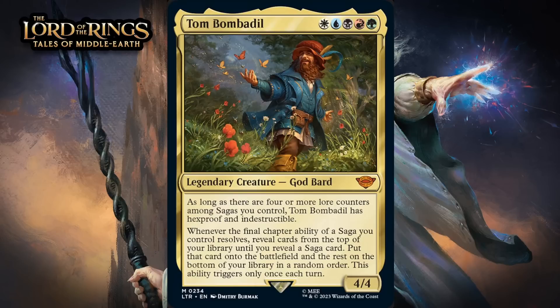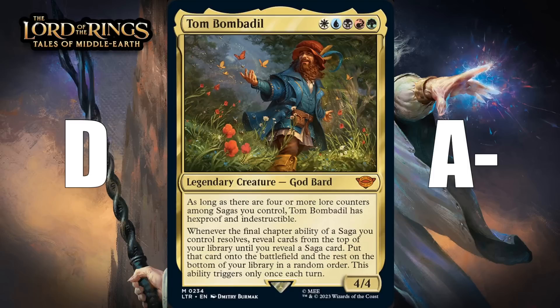Next up, it's Tom Bombadil, which costs 1 mana of each color. It's a 4/4 legendary God Bard at Mythic Rare. As long as there are 4 or more lore counters among sagas you control, Tom Bombadil has hexproof and indestructible. Whenever the final chapter ability of a saga you control resolves, reveal cards from the top of your library until you reveal a saga card, put that card onto the battlefield and the rest on the bottom in a random order — this ability triggers only once each turn. There are sagas at uncommon in this set, but it's still going to be a significant challenge to get him going. The challenging mana cost means only a very narrow number of decks can make this work. That said, if you do have great mana and 5 or more sagas, he's pretty insane. He's probably a D in your typical deck and an A- in a deck that gets there on mana and sagas.